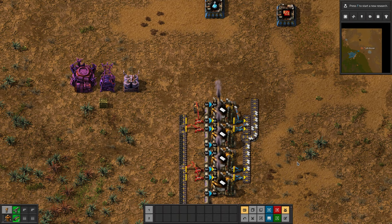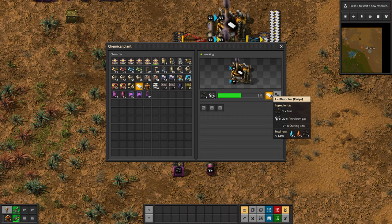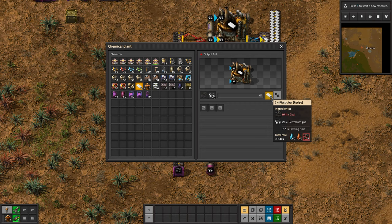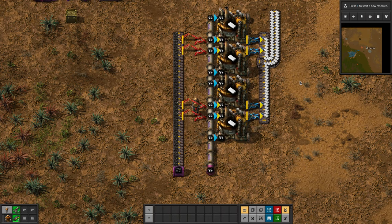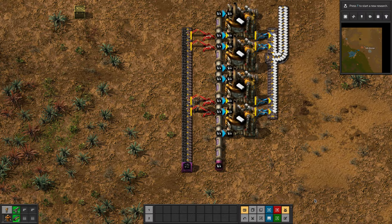Now the plastic recipe is an interesting one. It's probably the first one in the game you meet that increases volumes of material. So one unit of coal goes in every second and two units of plastic bar come out every second. That means if we were to build this big enough to consume half a belt of coal, we produce one full belt of plastic.